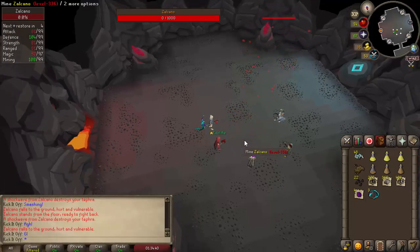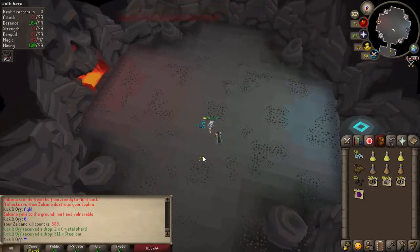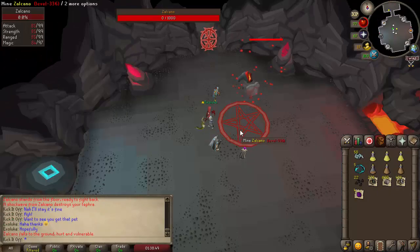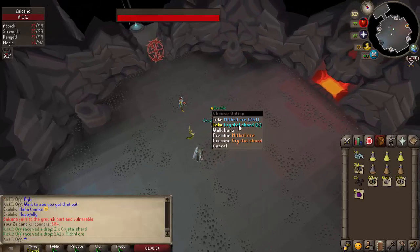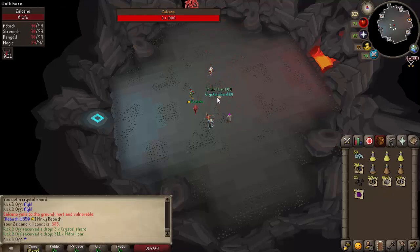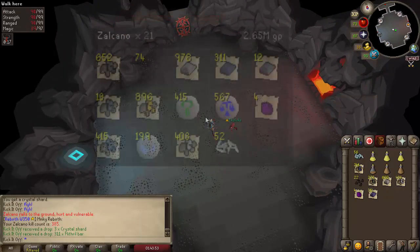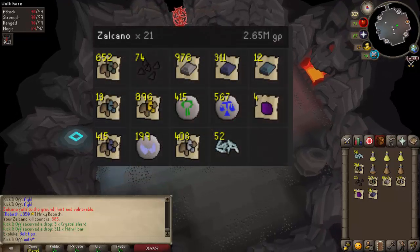I do have the Zalcano pet, but I came here for a chance at the totem seed — the one drop I still need. The chances are quite rare: one in 200 per kill, but it's not rolled per player; it's rolled per kill and then allocated to a player, which effectively makes it four or five times rarer depending on team size. Did about a few kills here with clan members — 21 Zalcano kills for 2.65 mil more.